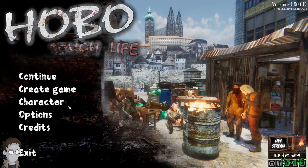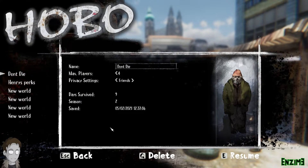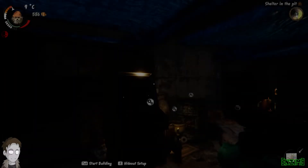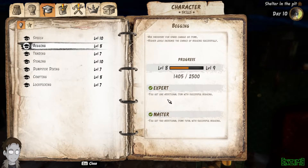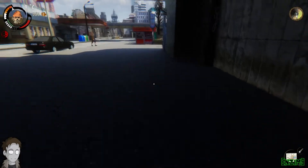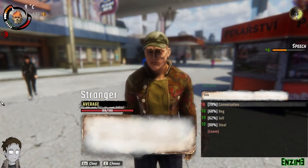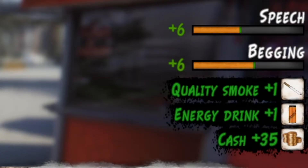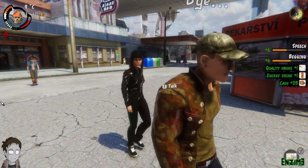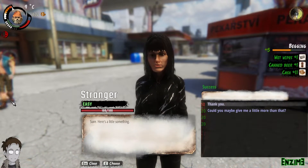If I jump over to my main character in a different world who already has these perks — you can see them both there. When you beg people, you'll see that we're getting two items as well as money. These items are pretty random.